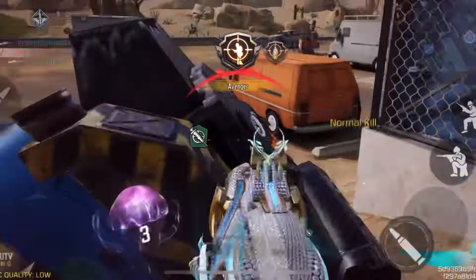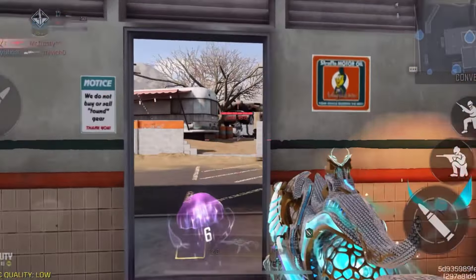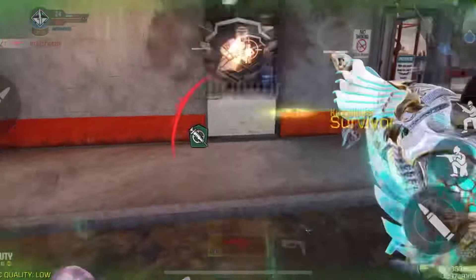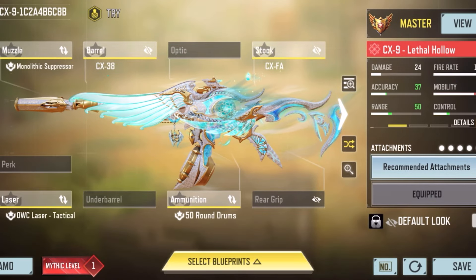Outside of the Switchblade, I think that the Switchblade edges it out. But when you have this 3-round burst CX-9 build, it's pretty insane. It kills in 1 burst at pretty lengthy ranges and it does a lot of damage. So if you can hit shots with these 12 bullets with this setup, it's pretty disgusting.